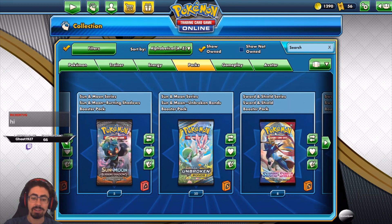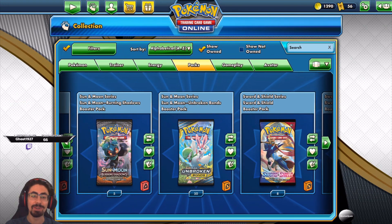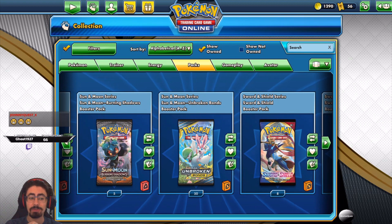These are the last five Burning Shadows, which I'm really keen to open up. Thank you so much Jamie Viggy. And then Johnny Quest sent me 50 Unbroken Bonds with the hope of finally opening up my own Dedenne. So yeah, Johnny Quest — or Johnny Quest X — this is awesome my friend, thank you so so much, I'm super keen to open these up.